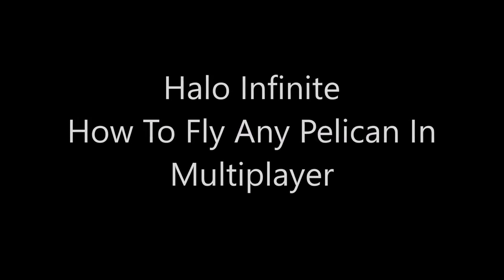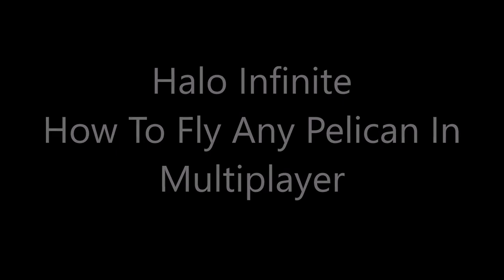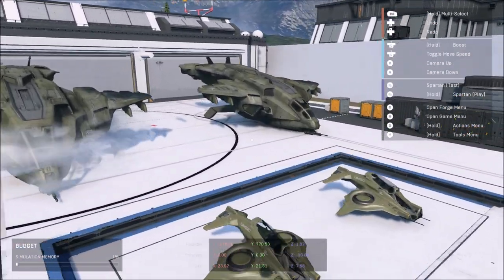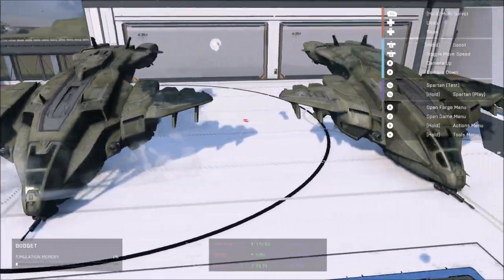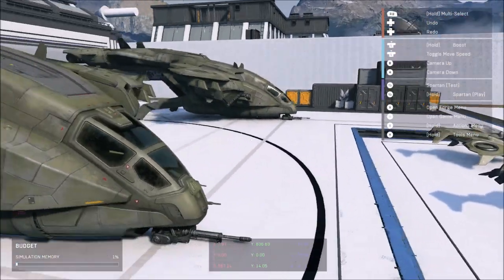Hey guys, ShadowHead here, how's everyone doing today? For today's video, I'll be showing you all how to fly any Pelican in Halo Infinite multiplayer. First of all, huge shoutout to Oakum for figuring all this out. He actually explained it to me in my Discord server and helped us a lot with this video too. You can check out his channel using the link in the description below.